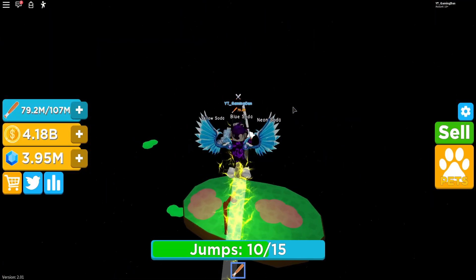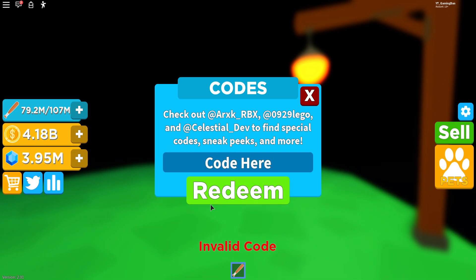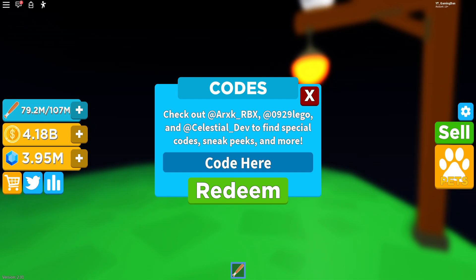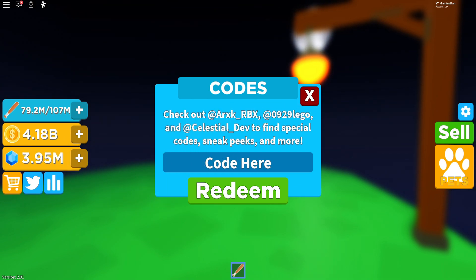Let's just get on to some of these codes now. Right here guys, the claim codes — this is the Twitter icon on the left, and then the code entry comes up. The first code today is called GamingDan — this is the new code, I've just redeemed that one now. The owner has given me all the ones in this update. We have got a mini update, and that gives us some nice gems. After that guys, we have code Update One, which gives us 1,500 coins.